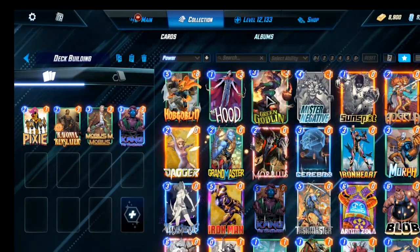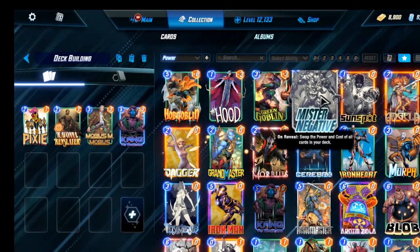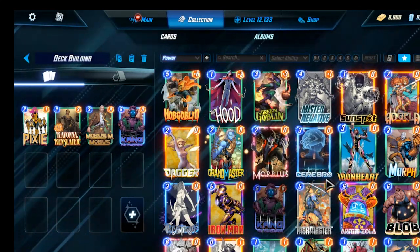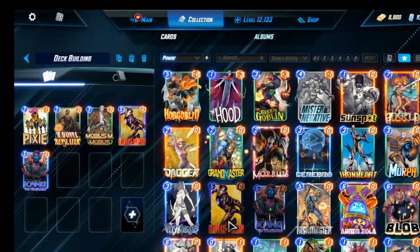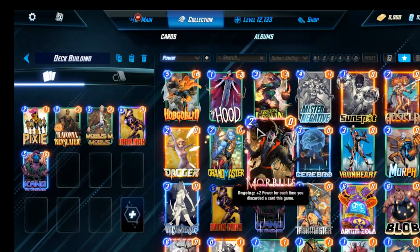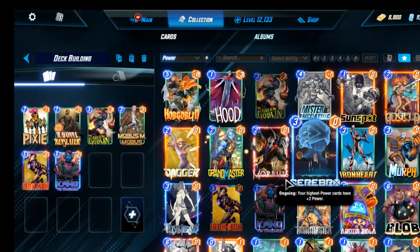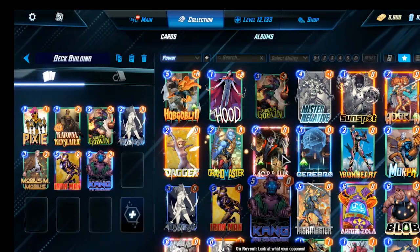We could go the Goblin route, we could go the Mr. Negative route. We will include Iron Man — that's a powerful card. We will include a Goblin, because why not? And Mystique. I think I'm going to go the Mr. Negative route.